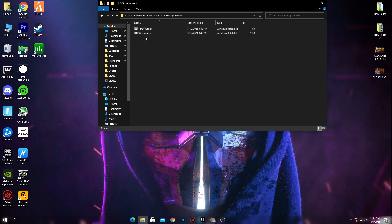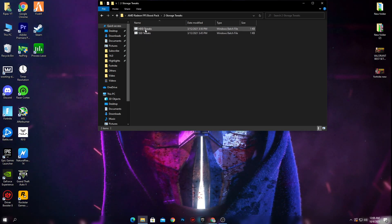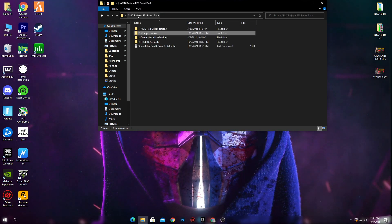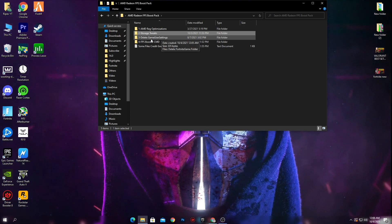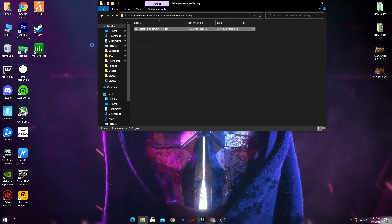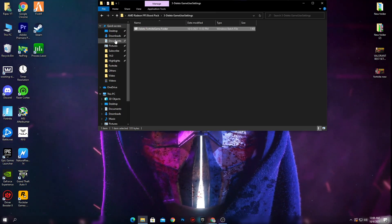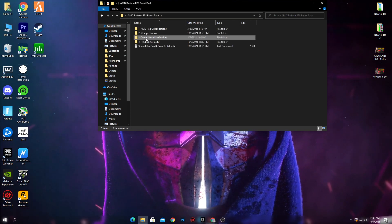I'm using SSD on my PC and have Fortnite installed on SSD, so I recommend installing according to your setup. I double-click to install. Now go back into the main directory of the boost pack — next is the Delete Game User Settings file for Fortnite. Open this folder, right-click the CMD command, make sure to run it as administrator, click Yes, press any key, and this will delete the Fortnite user settings file.